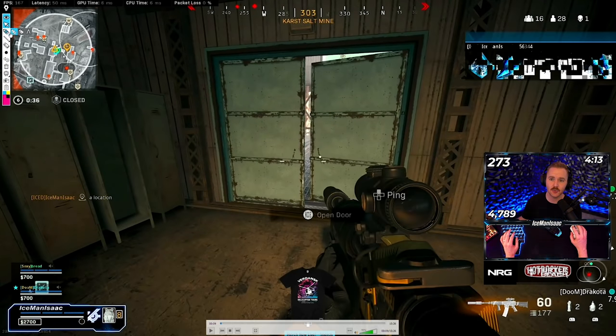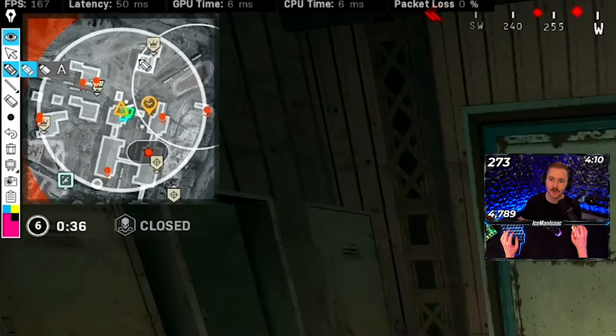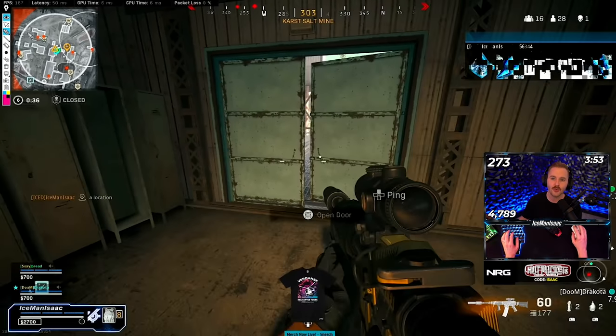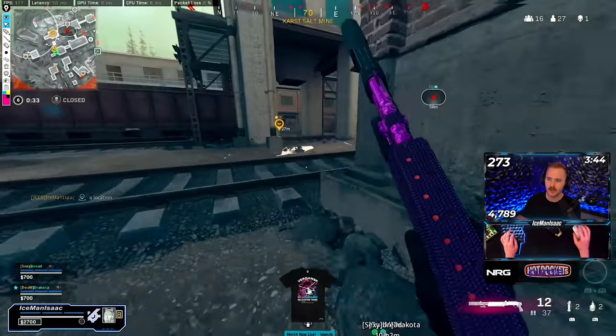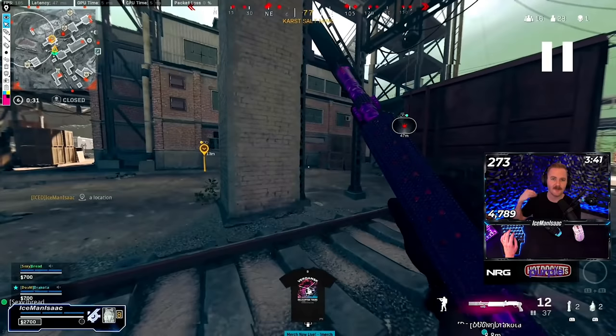We're trying to figure out where our next piece of cover is inside the next zone. We have a couple options — there's a building but we'd have to cross through no man's land, and there's a shed but that's also not super safe. So we decide to take this second-story building and hold onto that, using the UAV we'd been saving specifically for the rotation so we could rotate safely.